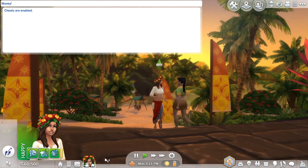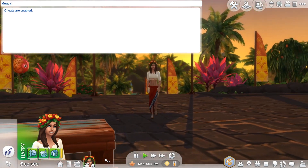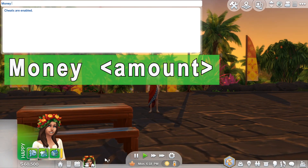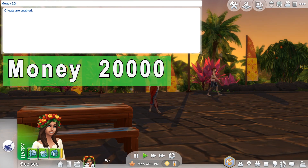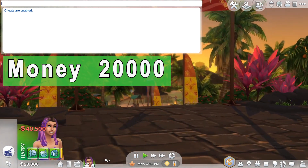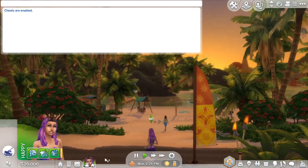Perhaps we want to reduce the number of simoleons that we have. In order to do this, once again type 'money' then a space, and let's say we want to come down to 20,000 simoleons — we want to remove 40,500 simoleons. Just enter 20,000 simoleons and as you can see, we've just removed 40,500 simoleons.